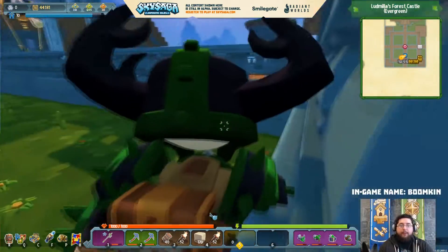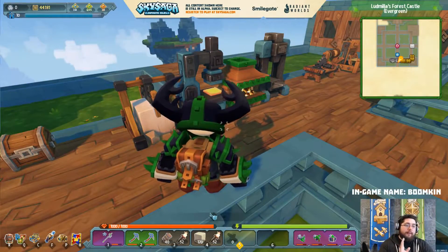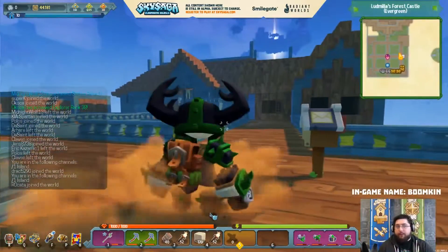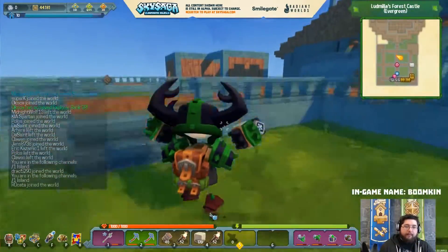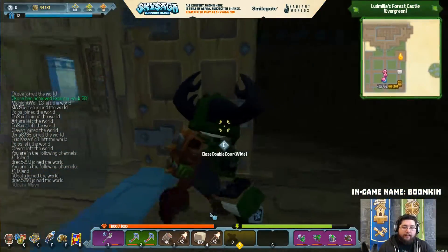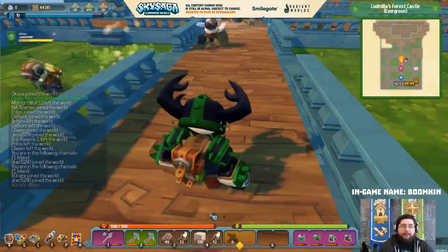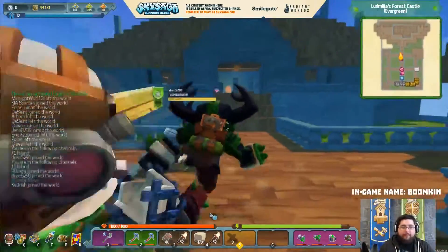Now obviously it is a work in progress - you can absolutely tell that 100%, because all these crafting stations are still here. In the final version of whatever Lud decides to do, it won't be like that. But still, to have this kind of layout - it's all very nice and symmetrical. Again, symmetry is good, but it's not completely symmetrical. If you notice there's a building here that is kind of the same type of building. Still, it's very nice.